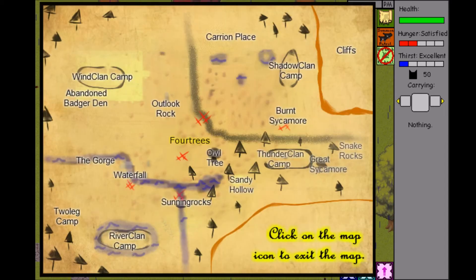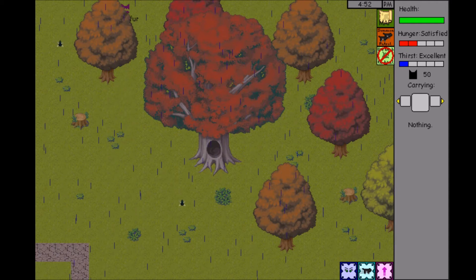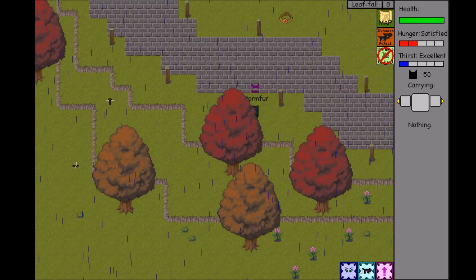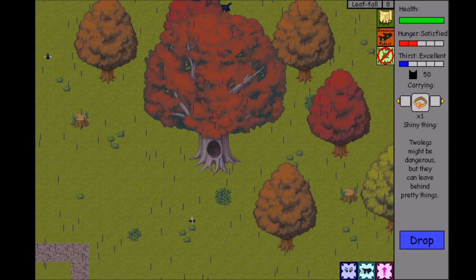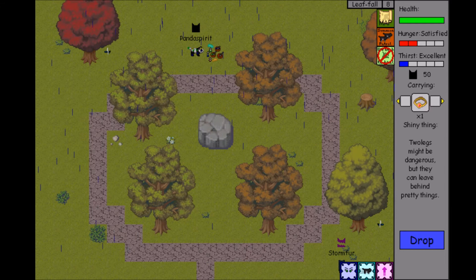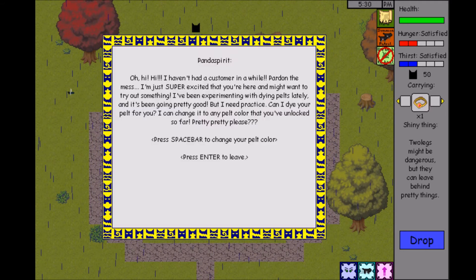Where's Four Trees again? It's up — oh, it's not, but there is a shiny thing here. Let's grab that quickly and cross the road fast. There it is — Panda Spirit! Let's talk to Panda Spirit and just see.